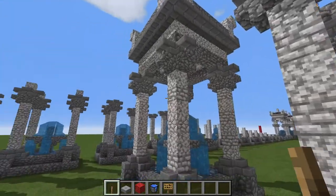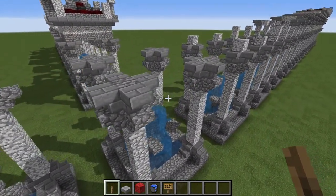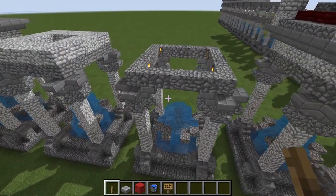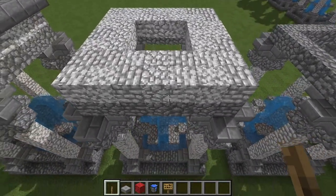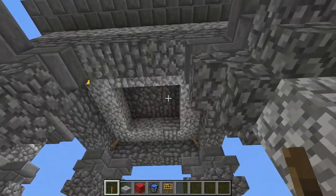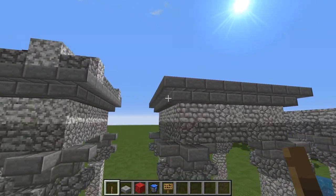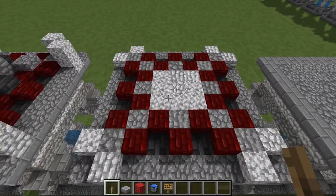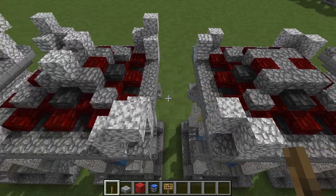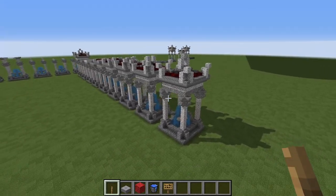Now let's double back and take a quick look at the version without the arches, for those who prefer a shorter fountain. The fountain itself is exactly the same up through the Corinthian capitals — build it identically up to that point. Then instead of the arch, you put a square of cobble on top and then a square of diorite, letting it overhang the center just a little bit. Cover that with straight cobble, then upside-down stone brick stairs all the way around. The roof design from that point is exactly the same as the arched version — place your roof tiles, diorite, and ornamentations on top, and this design of the fountain will be complete.